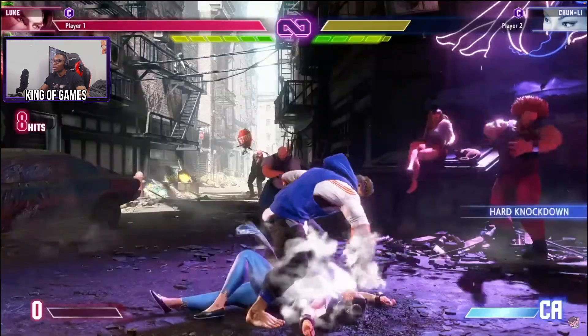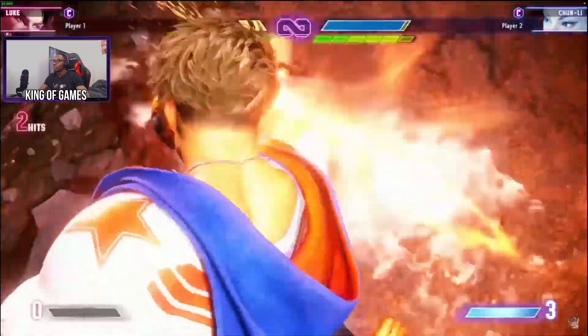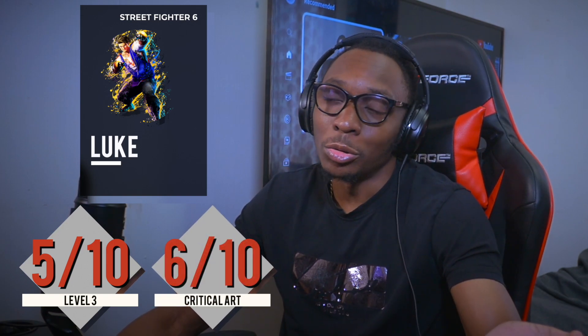The ground-and-pound — and he's bullying Chun-Li, get off her! It was just a basic ground and pound. The Level 3 gets a 5 and the Critical Art gets a 6 — it was a bit better but nothing really special. And he's punching everyone's waifu in the face, you can't be doing that to Chun-Li. Level 3: 5, Critical Art: 6.